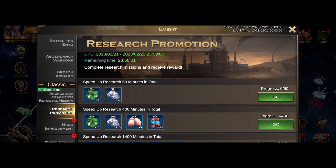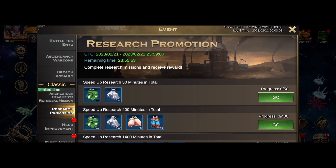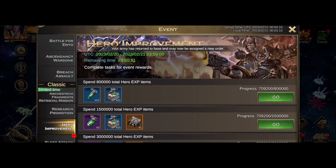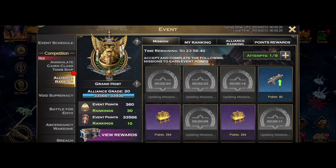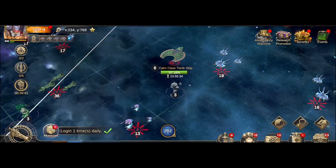Research — speed up research. I do that all the time so I've probably used all my speed ups, but I'll check in a bit and see if I've got some. Hopefully I can clear some because these are some nice rewards. Hero improvements on the last day, which is just XP — level up your hero. And right now I'm just going to mill over my alliance ranking missions, all the while hitting this Necron ship.